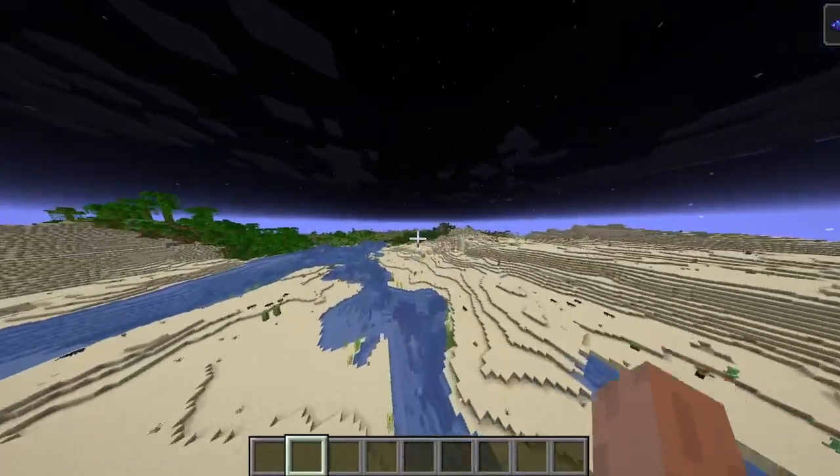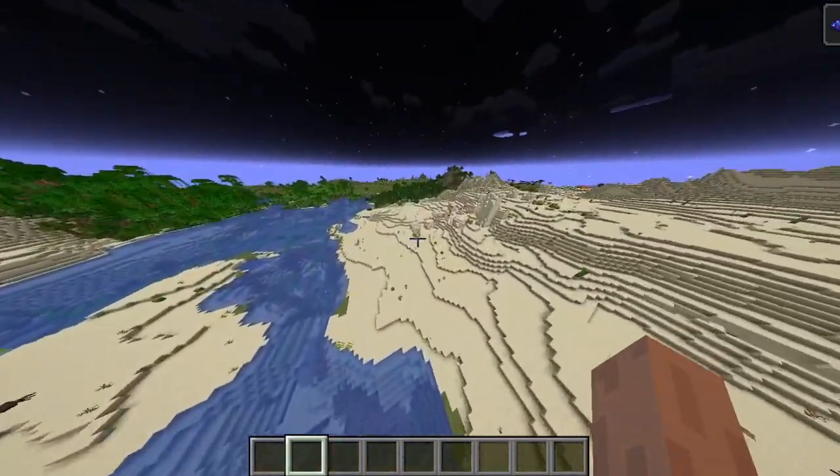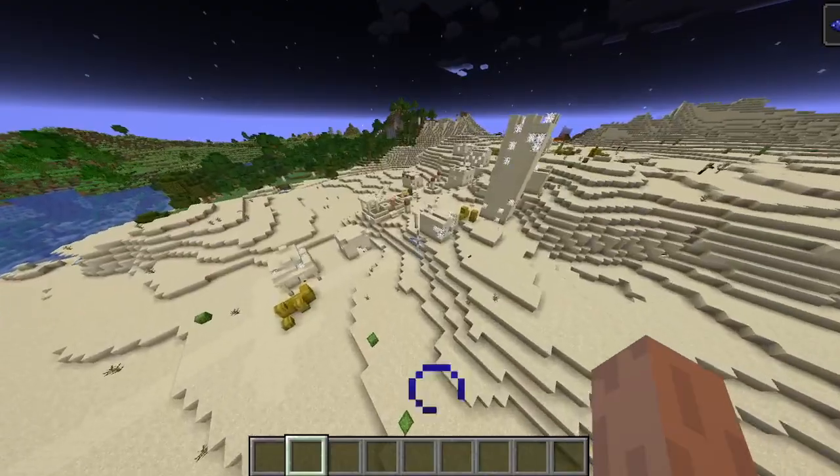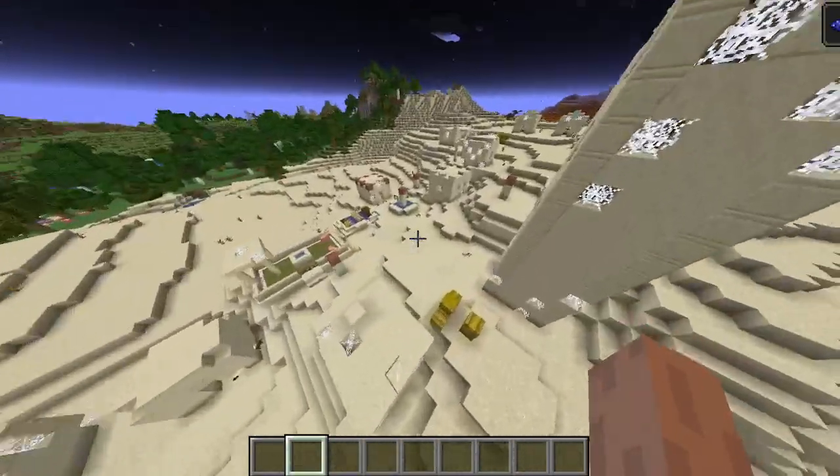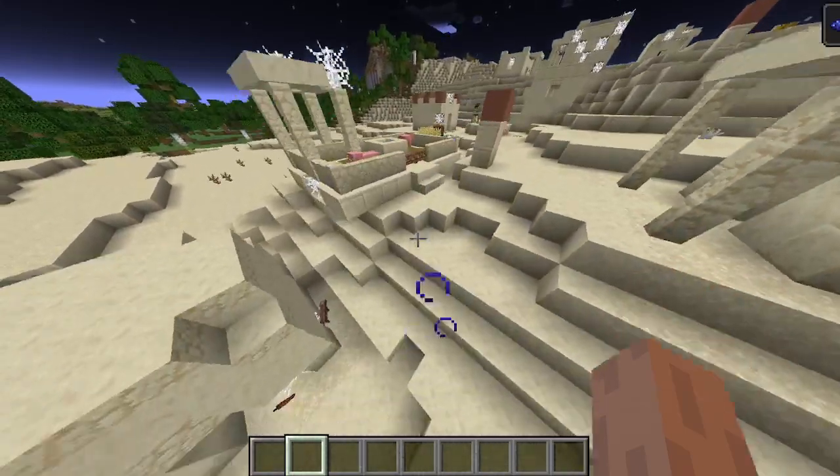As well as that you've got a desert in the plains over there. But you've also got a zombie village — you only have to walk a little bit, maybe five minutes from spawn. Boom, you've got a zombie village.